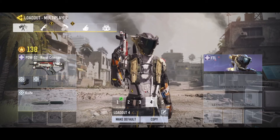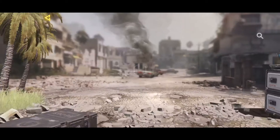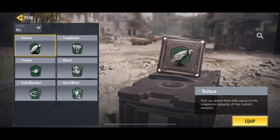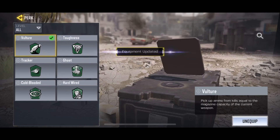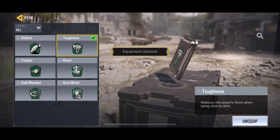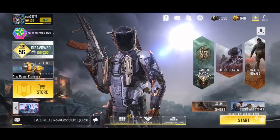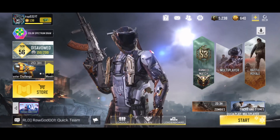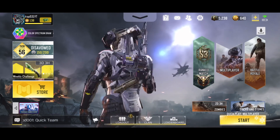I can either add a new knife, or a new perk, or lethal. I'm thinking of adding a perk — not vultures, but Toughness. I think that's how we're gonna do it. Otherwise, this is gonna be the end of the video. My name is Trap521, signing out.